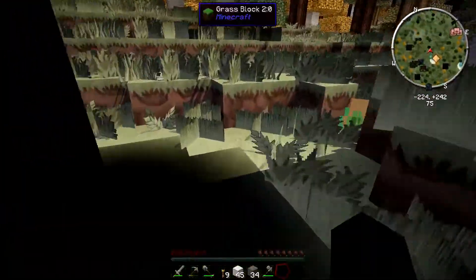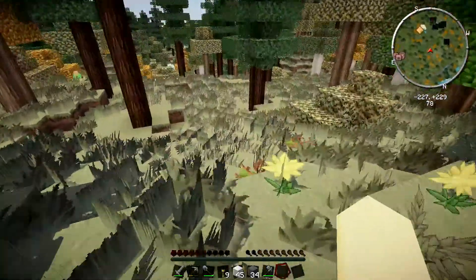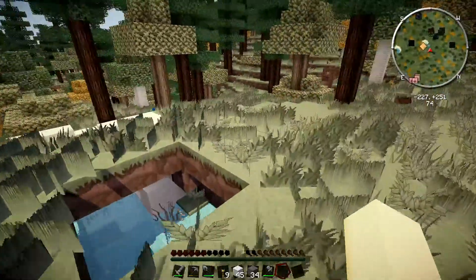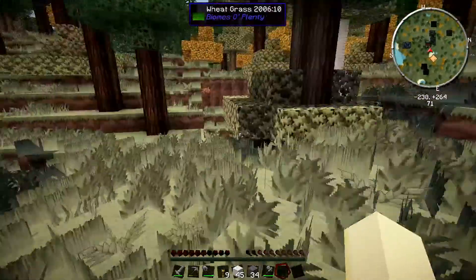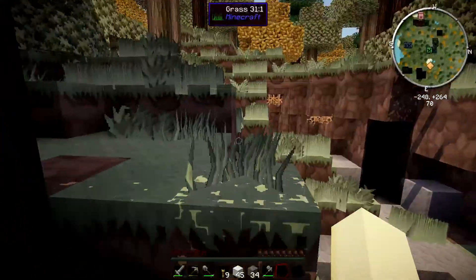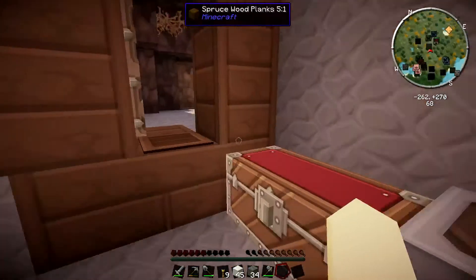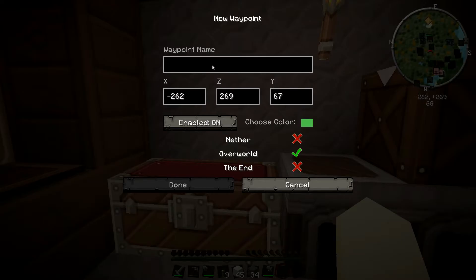I should have set up some kind of timer to let me know how long I'd been recording, and I don't want to lose track of my home with where Lucius is. So I should probably waypoint it. Nope, here it is. Waypoint... New waypoint... Base Uno. Let's leave it green — let's make it more of a lime green. There we go.